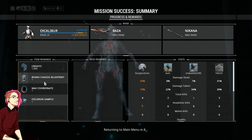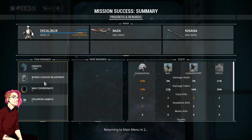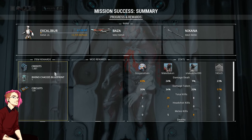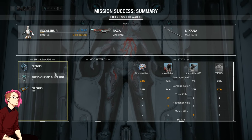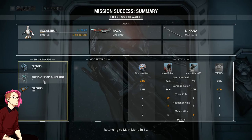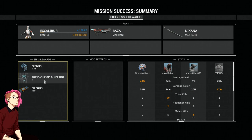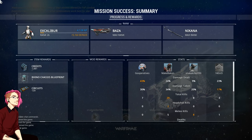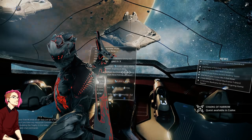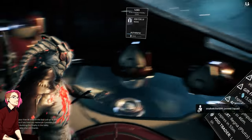The Rhino chassis blueprint is one of the three pieces we need — the Neuroptics, the chassis, and the systems — so we only need one more piece to build a Rhino frame. Upon running the mission again, we got exactly what I expected: a duplicate Rhino chassis blueprint. This is going to happen from time to time and it's not really a bad thing — that extends your time with the game. If you feel burnt out, you can always come back. Any other frame isn't inherently better than the one you already have — more or less just different, with different play styles.